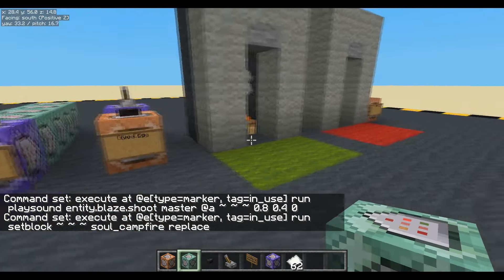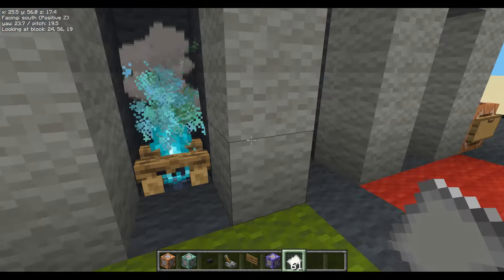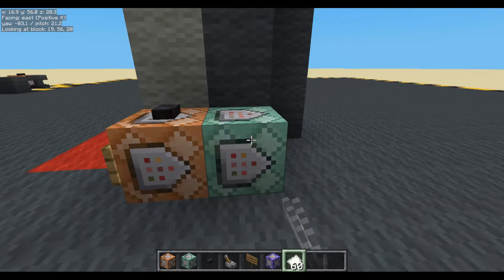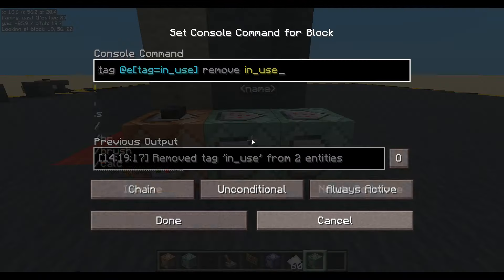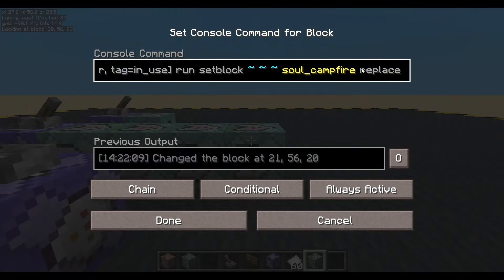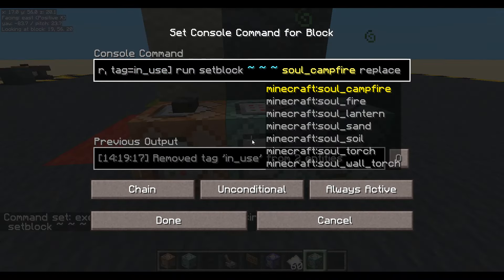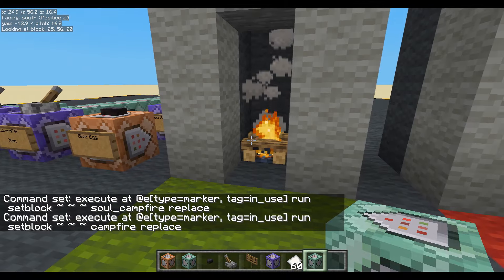Now we'll have to change our reset a bit in a minute - but let's have a try and see what happens. That's pretty cool and a nice sound effect. The paper should still be in there - I haven't said to kill the paper yet. Let's change this a bit so we're removing 'in use'. And before we remove that tag, we also copy the setblock command that changed it to soul campfire and just change it back to a normal campfire. We've got a good reset going on there.